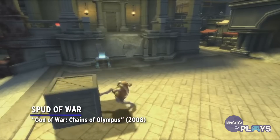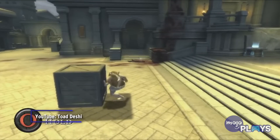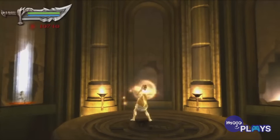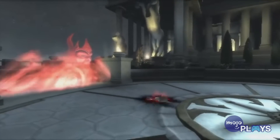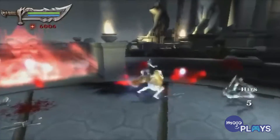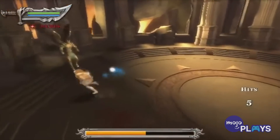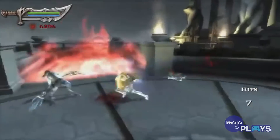Spud of War, God of War: Chains of Olympus. Another Chains of Olympus costume, Spud of War dresses Kratos up like a baked potato, complete with what looks like a tinfoil diaper and potato cutters instead of his blades. Unlocking it doesn't require anything too difficult — you just have to beat the game. But the costume essentially warrants a replay. It grants Kratos unlimited magic and makes him take 25% of normal damage.